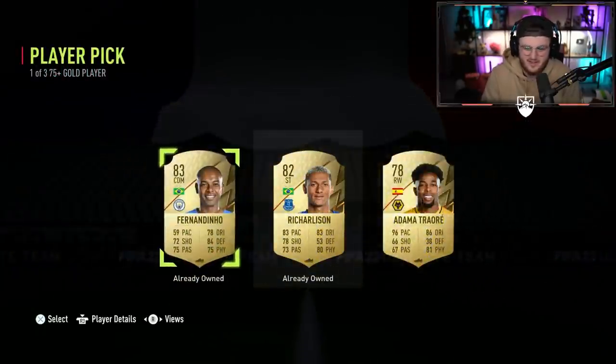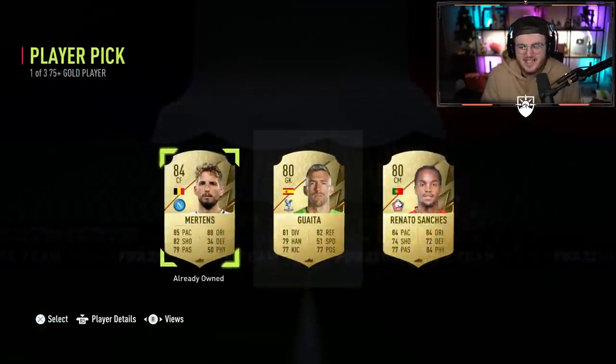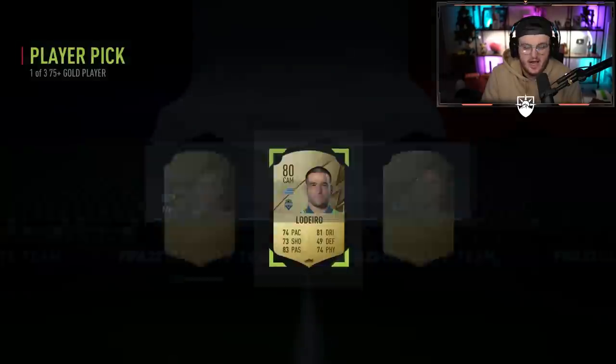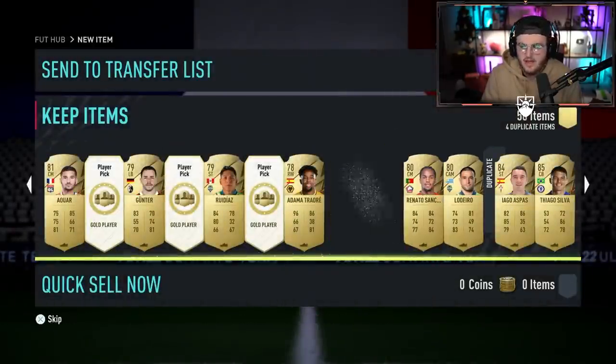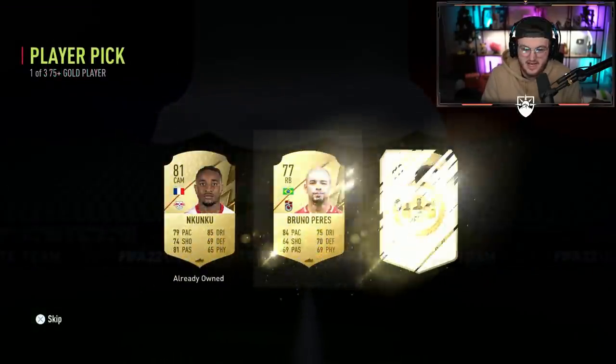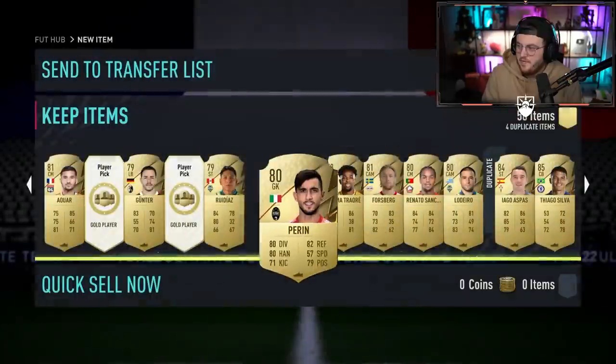Let's open these player picks. I just wanted to say hopefully you guys have a good Christmas. Let's finish off opening these packs. I just want that Martial untradeable — that's pretty much all I want, Anthony Martial untradeable in the club. Give me green Winter Wildcard Anthony Martial, EA Sports FIFA. His card looks insane. He's now a five-star weak foot, which is very interesting. And I think he's now left-footed too, which is quite exciting.